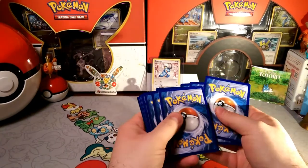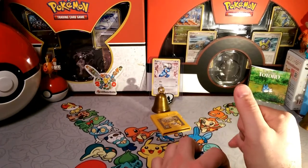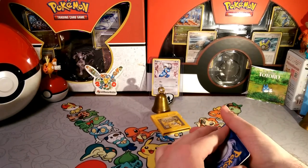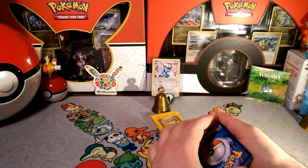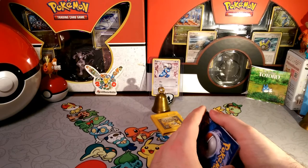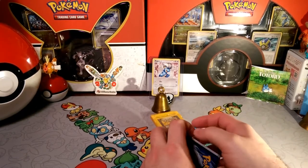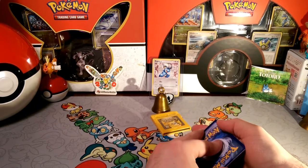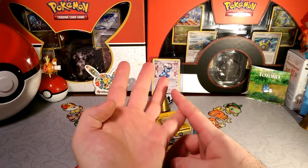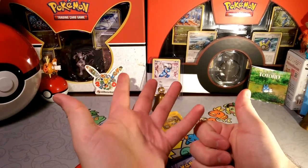My main strategy was to super fang my opponent, and then clean up with whatever it was weak against. So I would always start with Raticate, super fang, and then say it was Agatha's Gengar — actually that one I didn't have a weakness for. I think I would use Blastoise or something that could take the hit, but I had Thunderbolt. I may even use Pikachu. So I used Raticate, Pidgeot, Pikachu, Venusaur, Blastoise, and Charizard as my six.